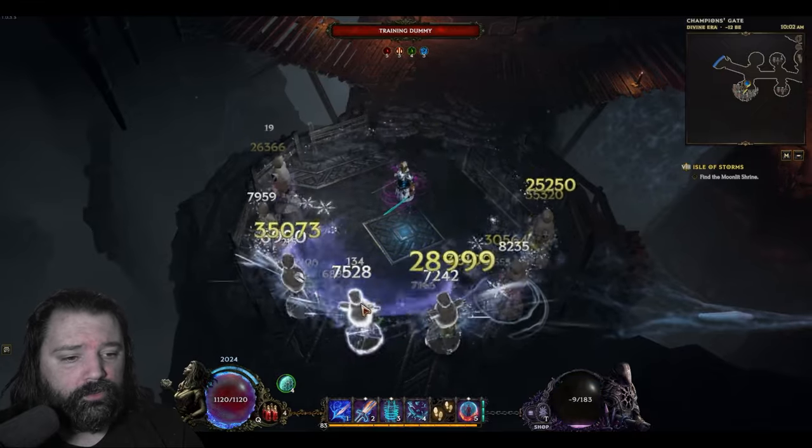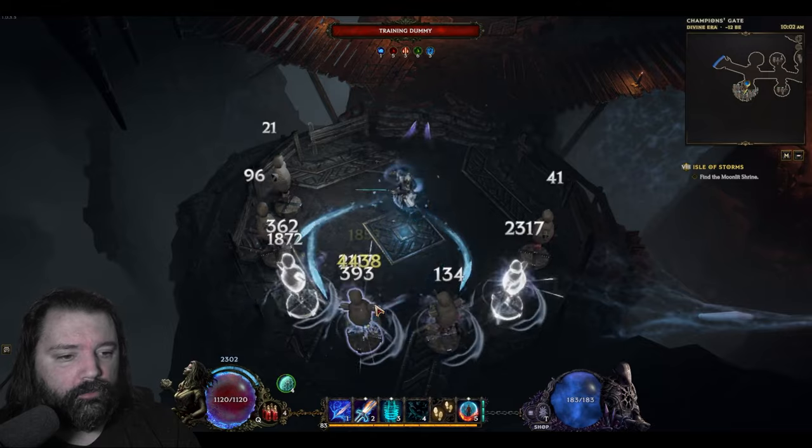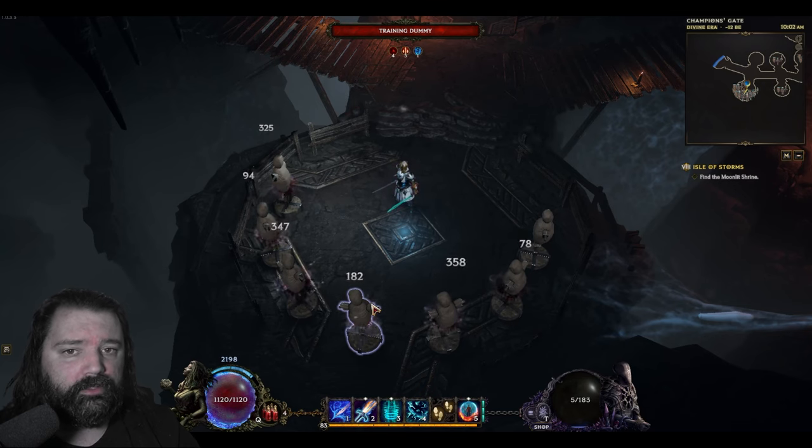Generator Spender is a term where you use one ability — in this case Mana Strike — to regenerate or recover your mana pool. Then you use another ability, Shatter Strike, in order to spend that mana. You repeat this process over and over as needed.